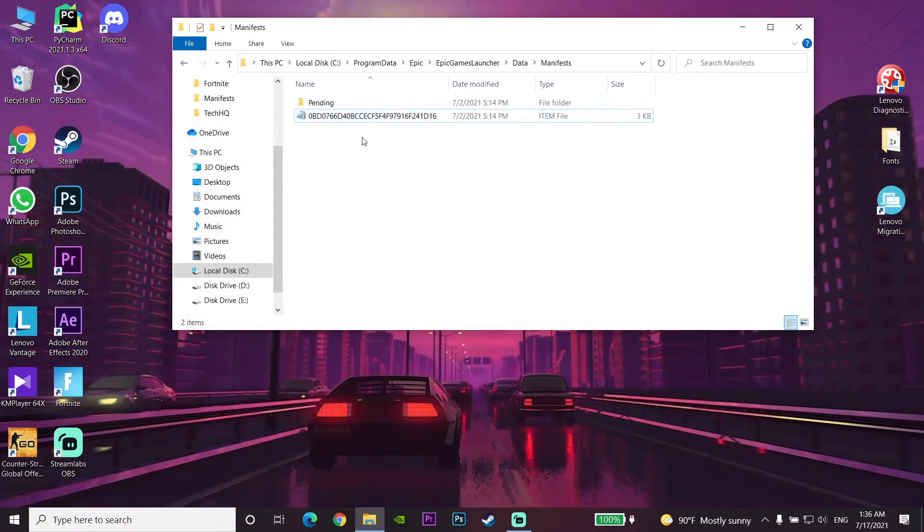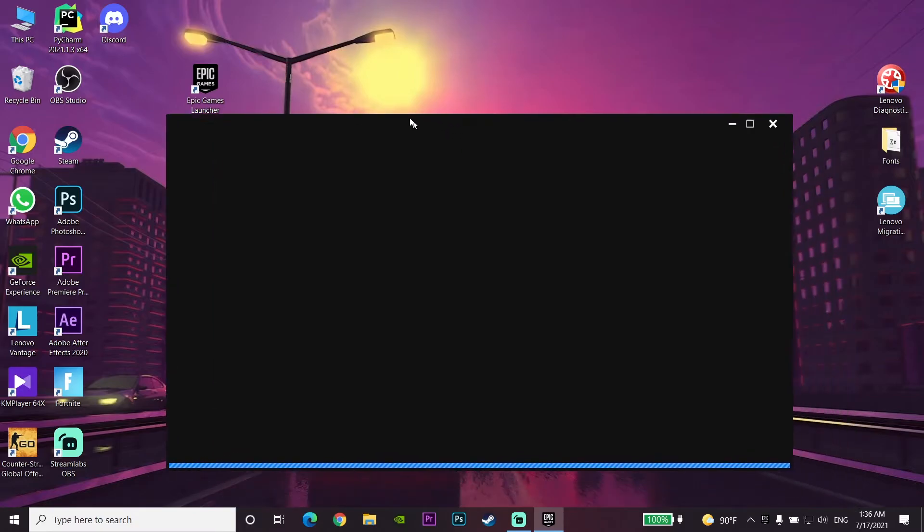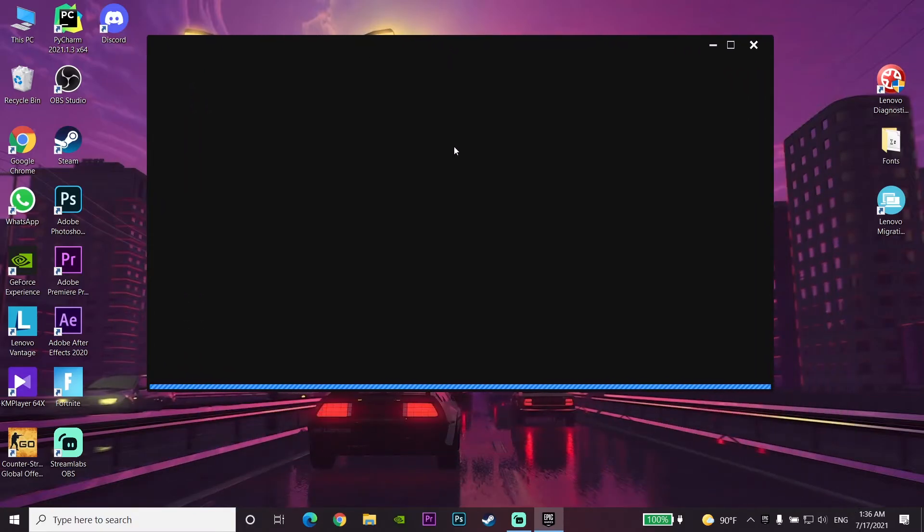If you can see other item files in this folder, do the same thing for all of them. Then close This PC and open up your Epic Games Launcher. This problem should now be fixed. That was the first way to fix Epic Games Launcher stuck on preparing.